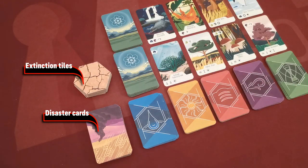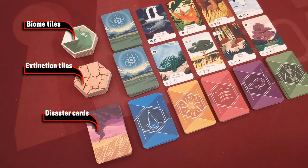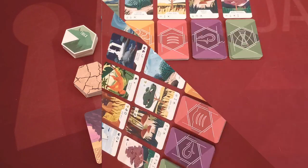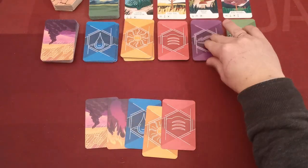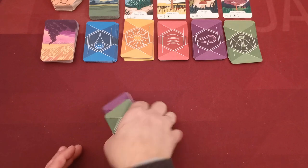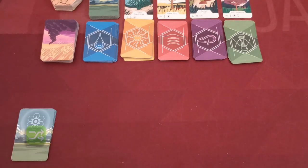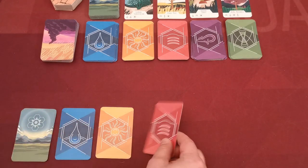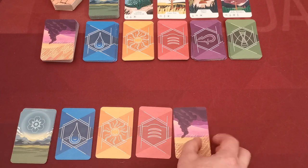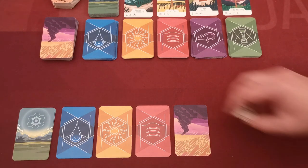Then you also create a stack with disaster cards facing upwards, a stack with the seven extinction tiles, and a stack with the seven biome tiles. You do not need to shuffle these components. Next, each player takes two disaster cards and one element of each type from the supply. Players shuffle all of these cards together and create a face-down stack to the left of their play area, then flip the top four cards to create a line of cards next to their draw stack.